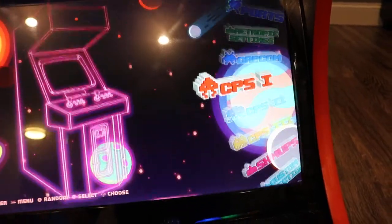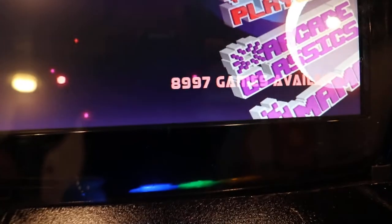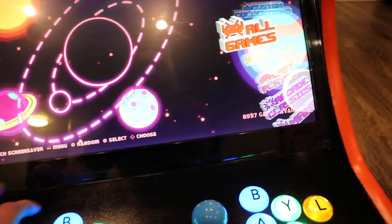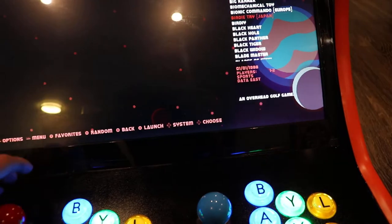A few more of the games. If you want to just go through every single console, you can do that. The games available is about 8,997. Throughout these games, before I send it out, I'm going to adjust most of the controls for you, but you can always edit those yourself. If there's something specific you want, you just do it through the settings.